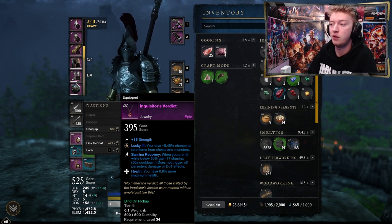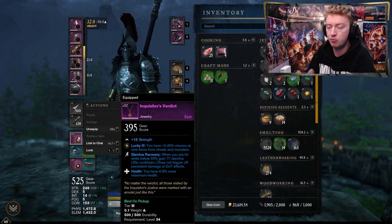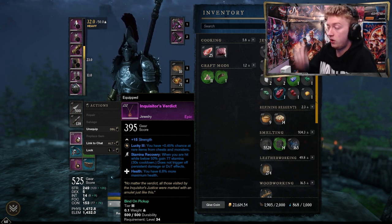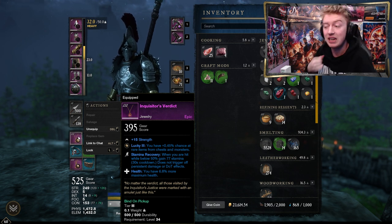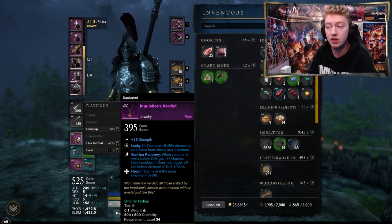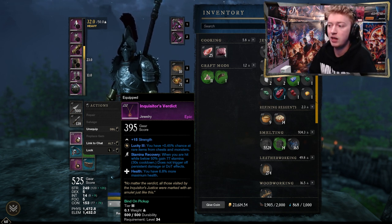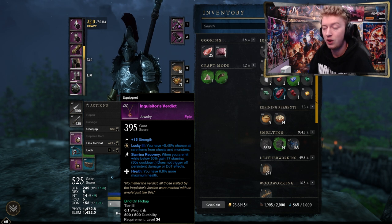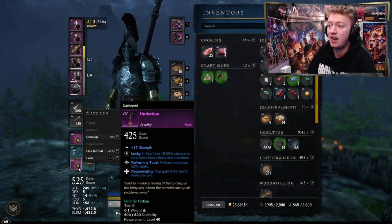My jewelry is currently weak — just stuff found along the way. You want to boost strength, constitution, and any luck bonuses you can find, which helps speed up your gear score grind. Bonus max health or health regen on jewelry is really nice as well.